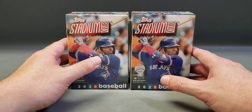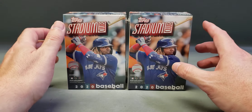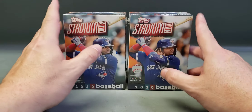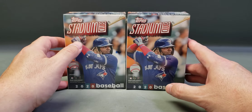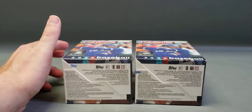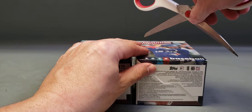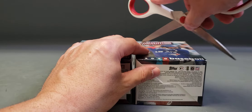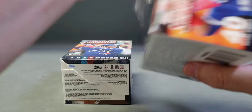Hello everyone, welcome back to another card opening video here at Easy Auctioning Box Breaks. For this video I'm going to be opening up two Stadium Club 2020 retail blaster boxes. Let's see if the luck streak can continue — if you haven't seen my previous video, the Allen and Ginter, I got two hits out of two blasters and two value packs: one autograph and one relic. Not bad at all.